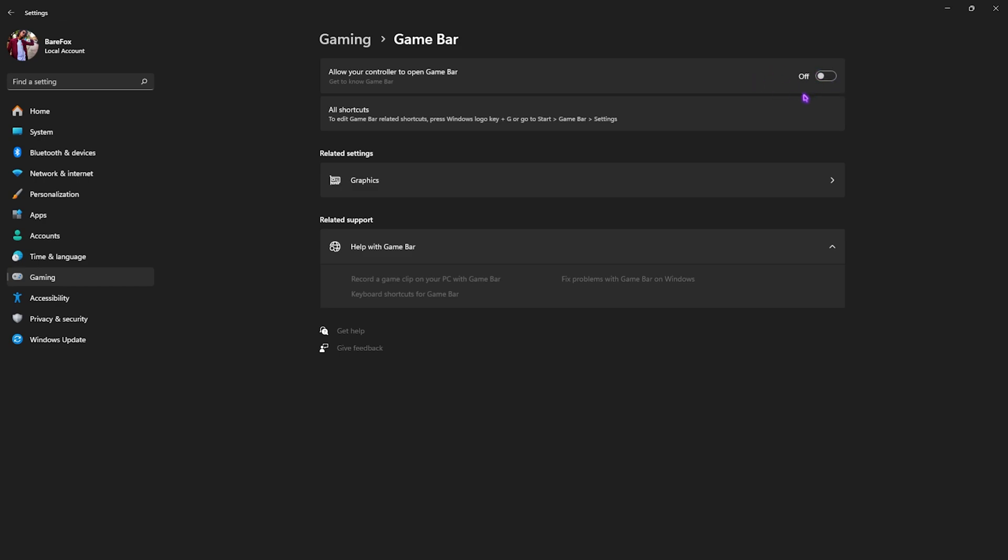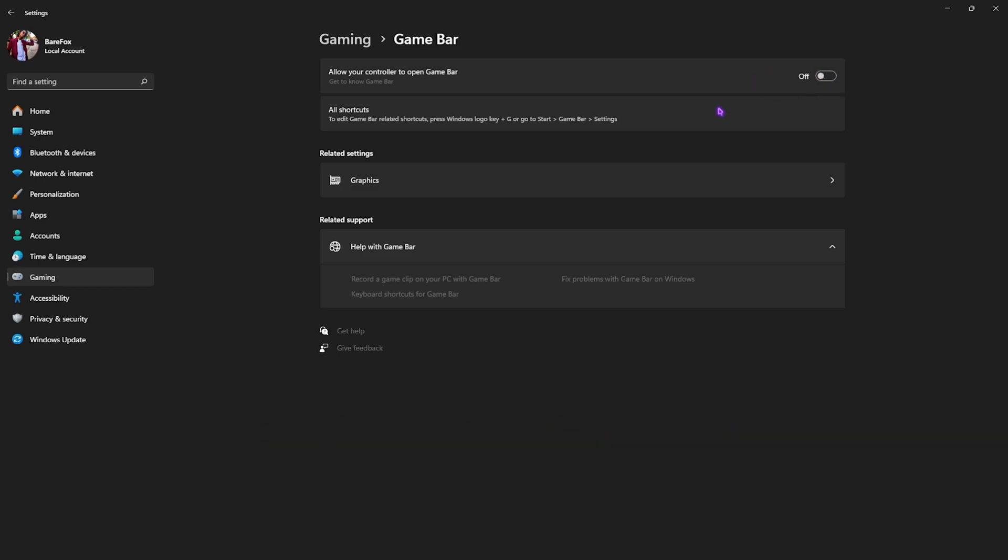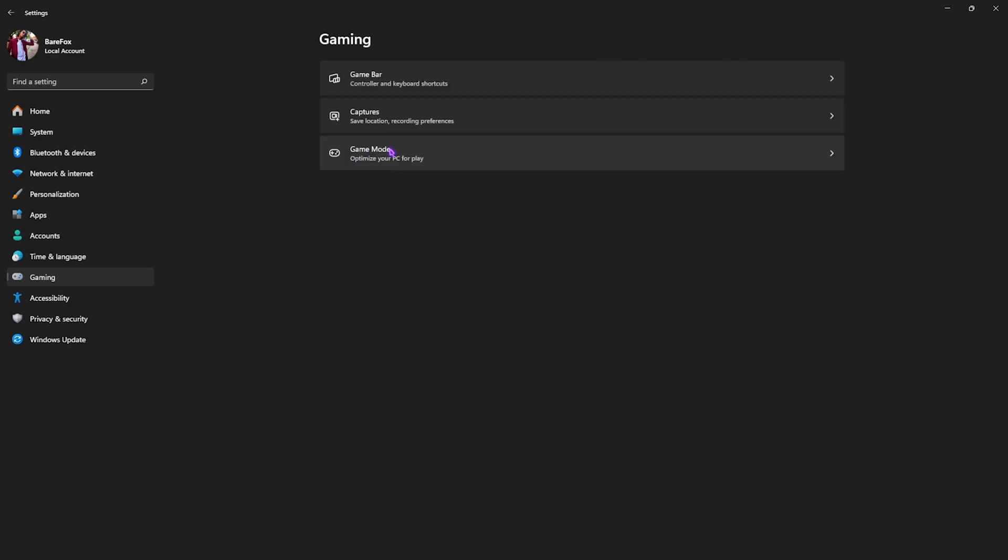Next, head down to Gaming settings and go to Game Bar — turn this off. You do not want this on because Game Bar runs an overlay on your PC that constantly consumes your CPU and RAM utilization in the background. It also keeps recording your gameplay, and that feature may cause FPS issues, instabilities, and stuttering.